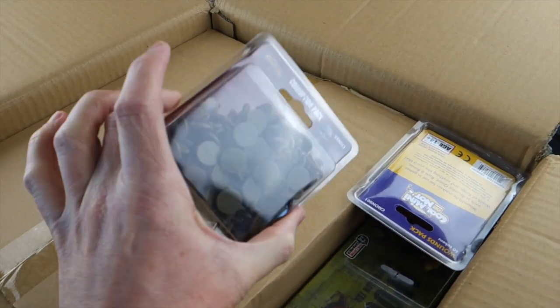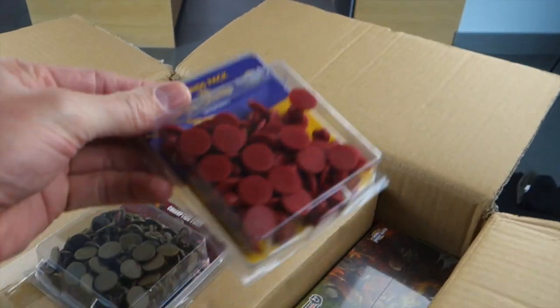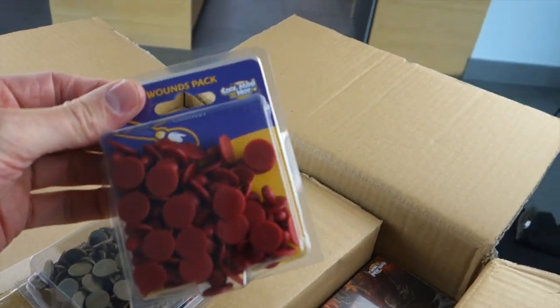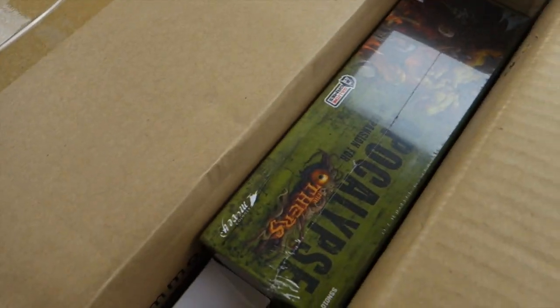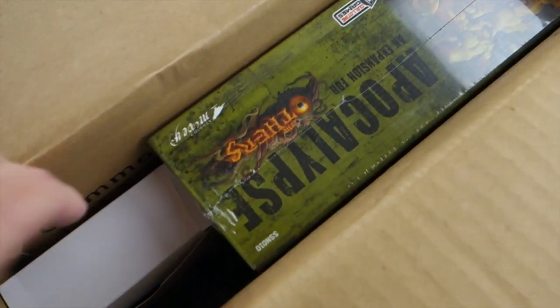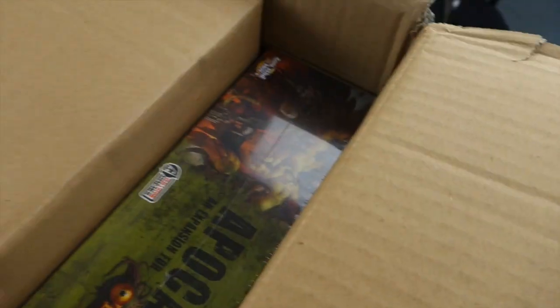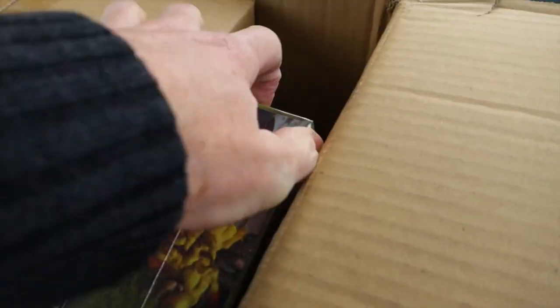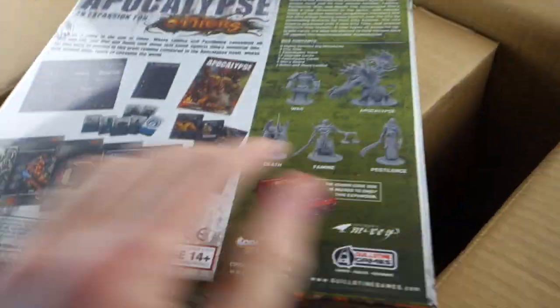First, we have boxes within boxes. There's a corruption pack — a little extra I got myself — and a wounds marker pack. I thought this would be handy in other tabletop miniatures games. There's also an apocalypse lurking in there: Apocalypse Extras, and the extra apocalypse pack.